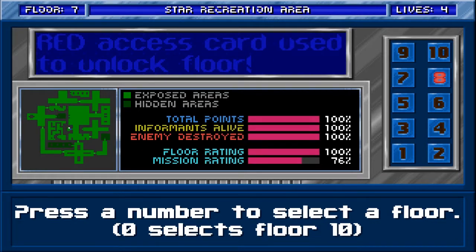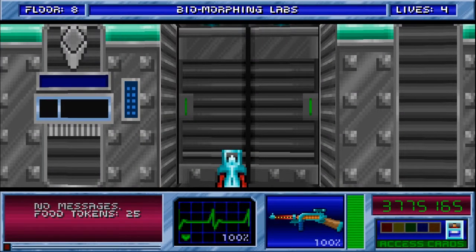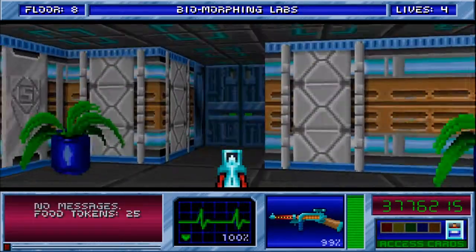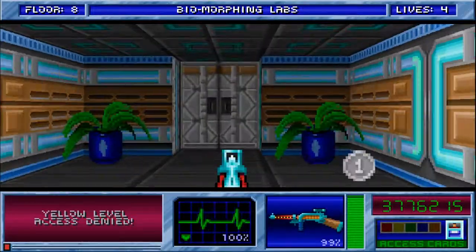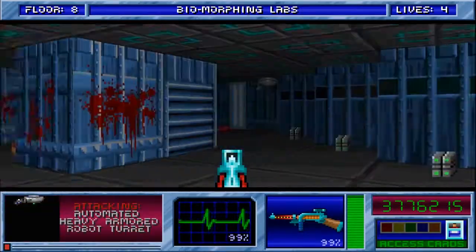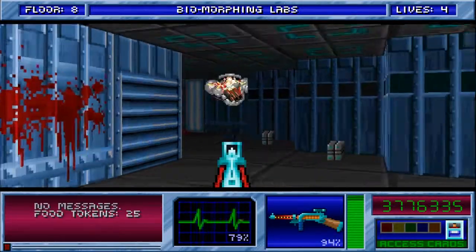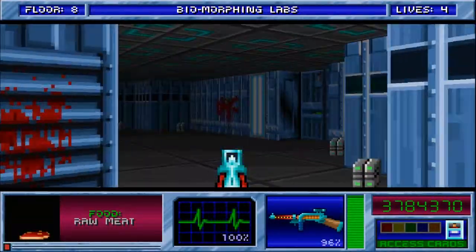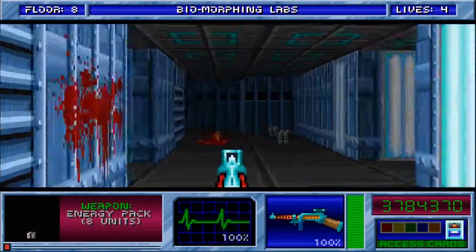All right, and now we are off to the eighth floor, which also has some very nice music from the first episode. All right, so we have yellow access — that's an unlocked door — and green access. Where the hell was that? Oh, it was over here. Dammit, I probably should have saved that large floor stake for when I was at lower health.